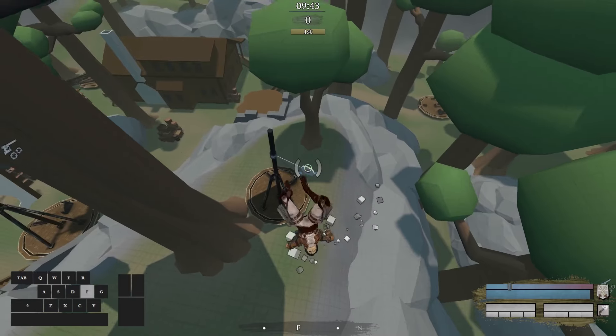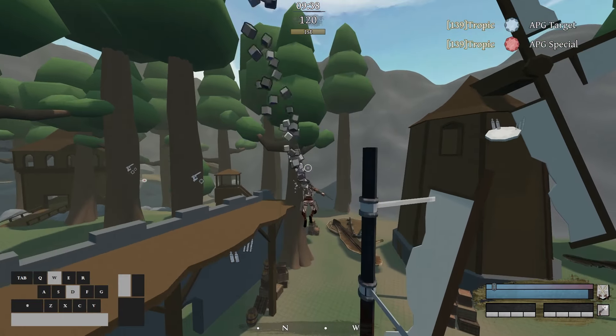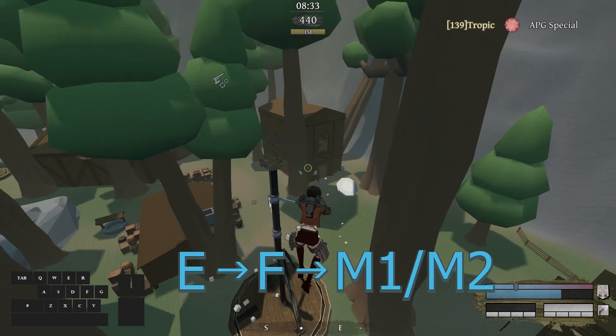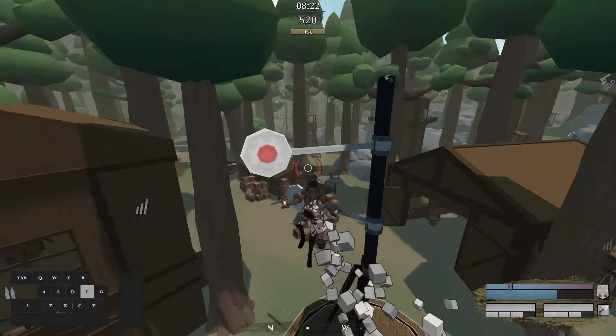When you get into the air, just focus on the shooting — we will address the proper way to reload later. The easiest way to get a hang of this is to do an upburst with E, take aim and shoot. This is the most simple way to set yourself up for an easy shot, and will be more than enough to get started in online lobbies.